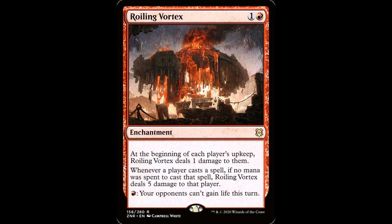We also want to be dealing damage to everybody on their turns, and Roiling Vortex is a way to do that. 1 and a red for an enchantment. At the beginning of each player's upkeep, this deals 1 damage to them. Whenever a player casts a spell, if no mana was spent to cast that spell, Roiling Vortex deals 5 damage to that player. Also, your opponents can't gain life this turn. We're out there roiling and boiling in red — this card does so much.